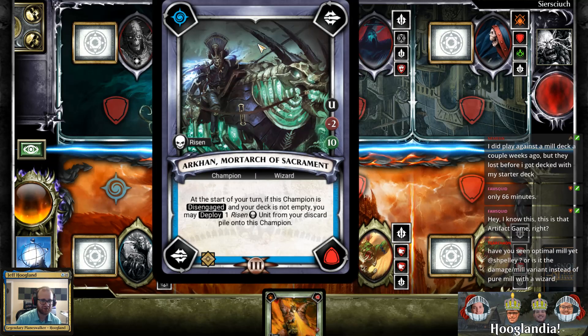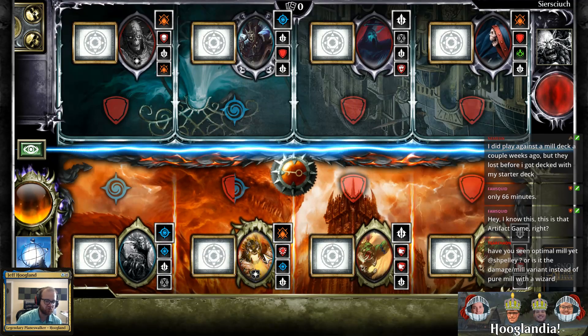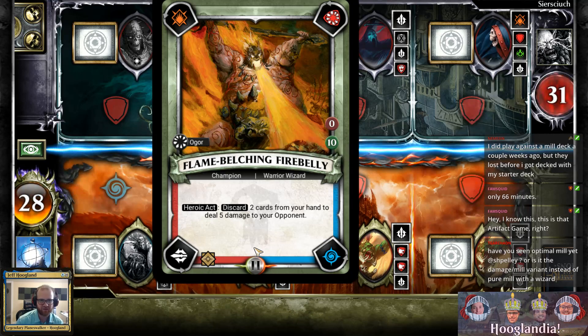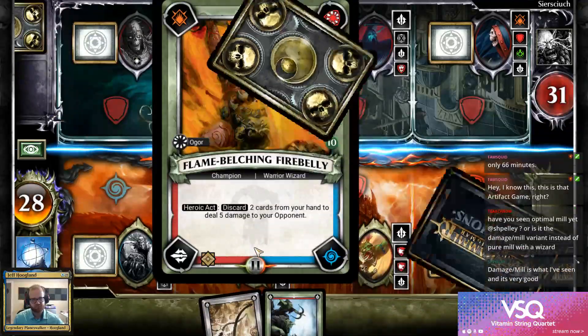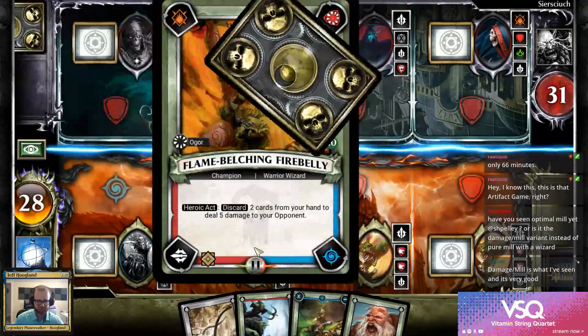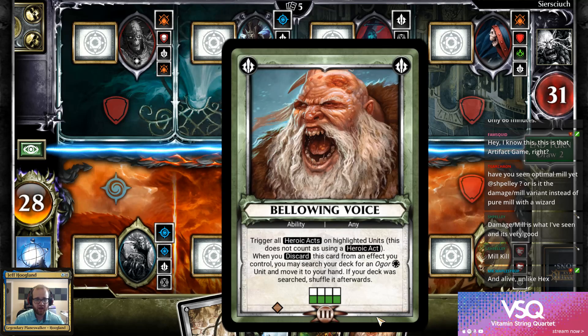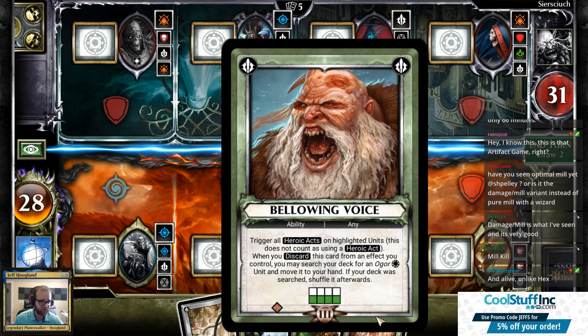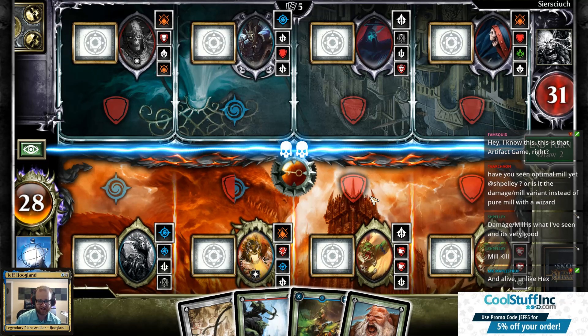This game is actually good, unlike Artifact. Another cornerstone of this deck — the Firebelly deck is named after this champion. This champion has a heroic act I can use once per turn: discarding two cards from my hand to deal five damage to my opponent. My deck has cards like Bellowing Voice that give me some kind of bonus or effect when I discard them. This card lets me grab an Ogre out of my deck when I discard it — good deck building synergies.